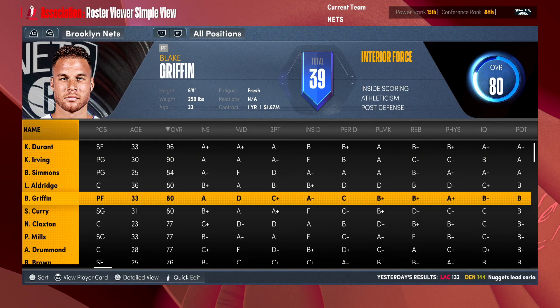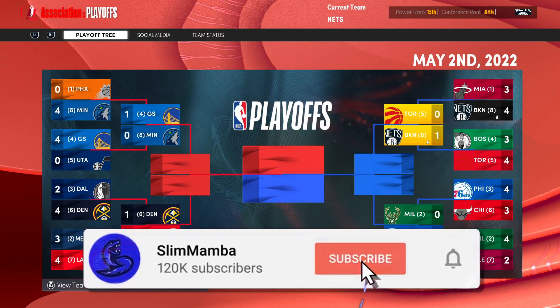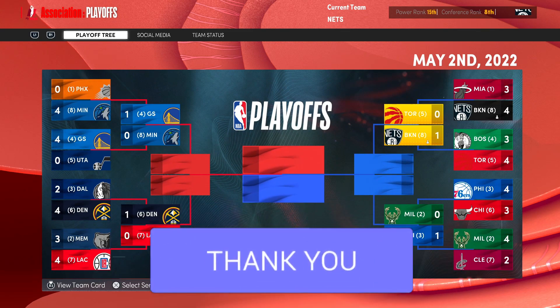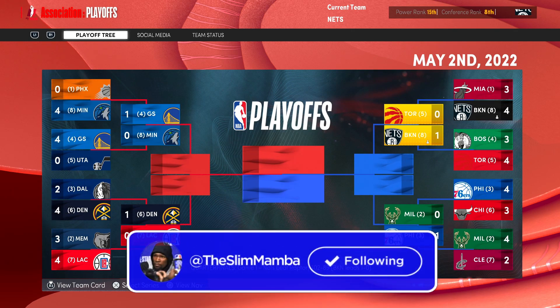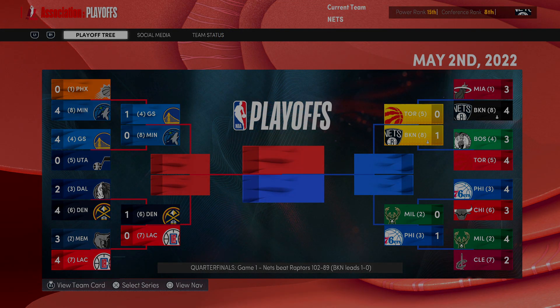Press apply — boom! Blake Griffin went from a 77/78 and he's now an 80 overall. Interior force — look at all the 80 overalls on this team, we got six 80 overalls on this squad. Championship run, man! That's gonna do it for this episode — the eight-seeded Nets continue their playoff run, we win game one. Next episode we're gonna sim and cast a little bit to see if we can move on to the next round. Subscribe and turn on the bell so you don't miss it, leave a thumbs up if you enjoyed, and I hope to see you in the next episode — I'm out.